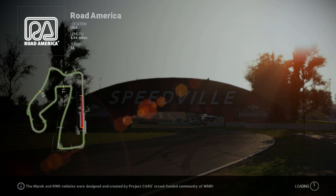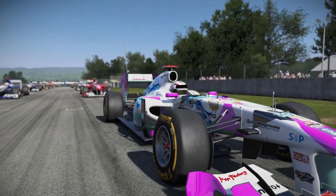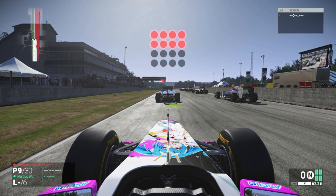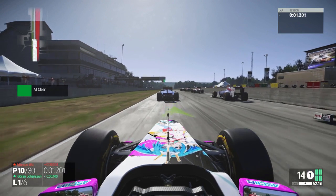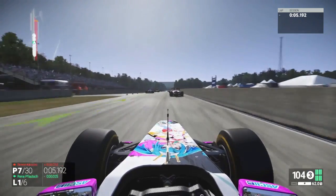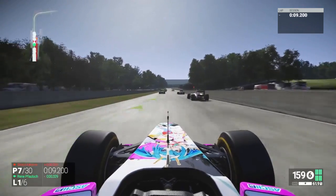So we're doing 29 other opponents with Formula A cars and I picked random spots. I don't know where I'm gonna start. Looks like I'm in 9th, which is pretty good. I really like this track with this game controller. There's a lot of fast sections and a lot of braking sections, which is pretty good because I can pass a lot during the braking sections and just try and speed up as fast as I can during the fast sections.